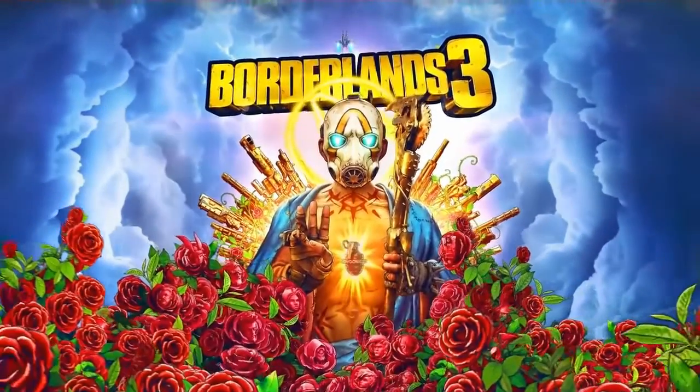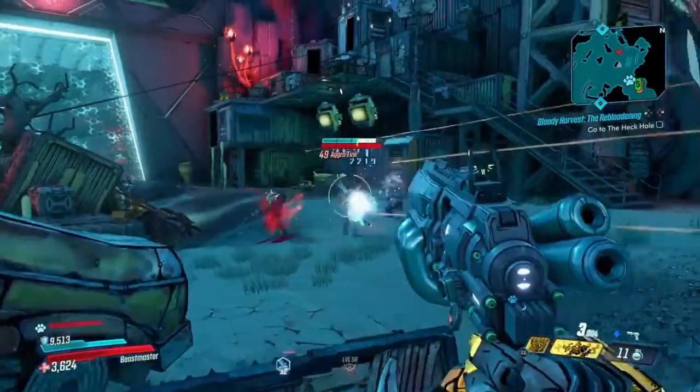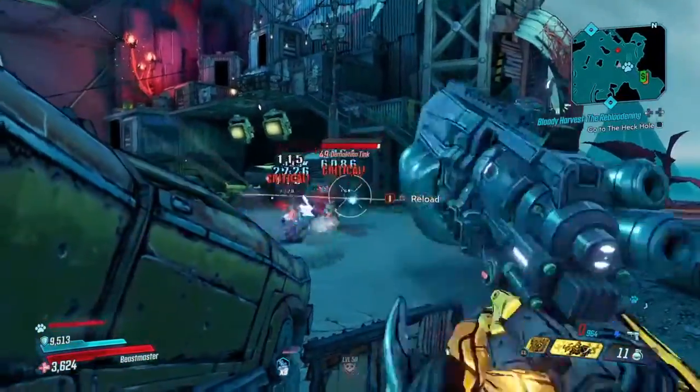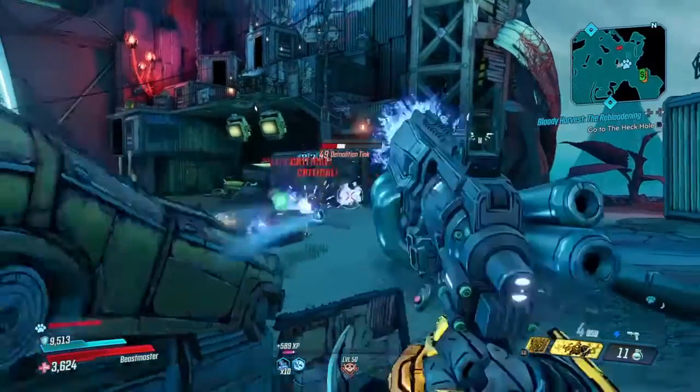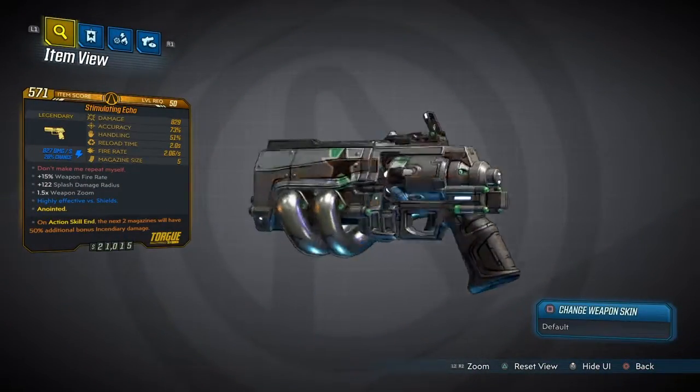Hey, what's up everybody, welcome to Carpo Gaming and another Borderlands 3 video. Today we have another legendary weapon guide for you. This one will be a little bit of a shocking one — we're talking about the Simulating Echo.